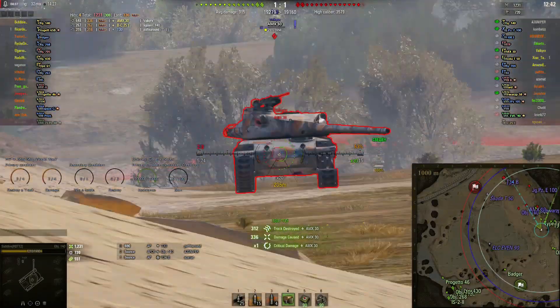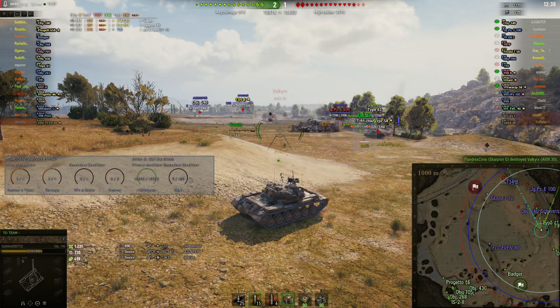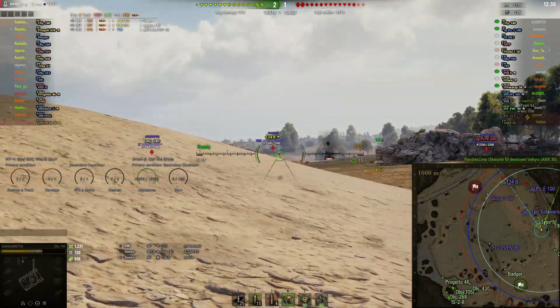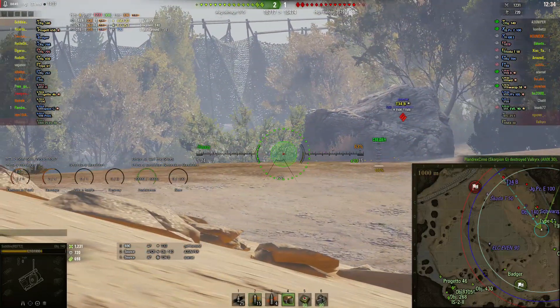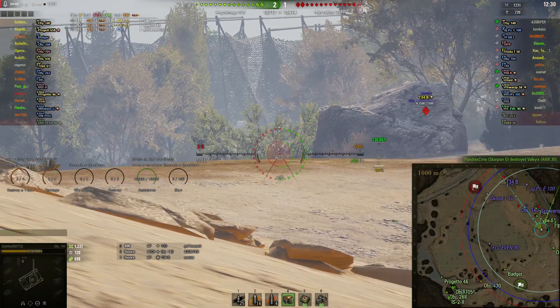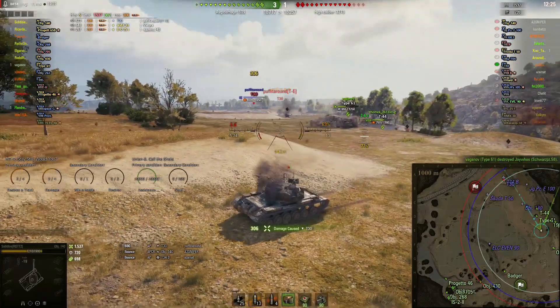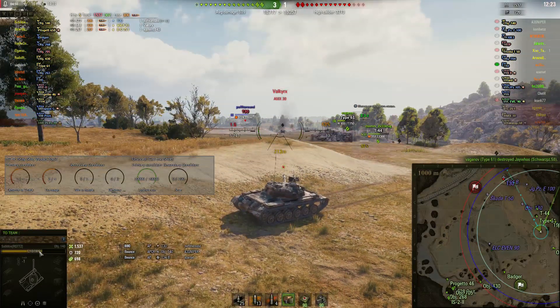I tracked him — see that little symbol? It means tracked; he can't move. I got lots of assistance damage. This is my assistance damage: if I track a tank, I reckon the T-30 is about here. I didn't see the shot explode into the background but I knew he was there. I shot him again — I'm at 1500 damage so far.